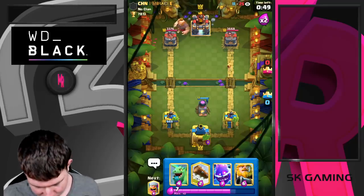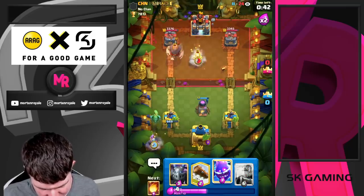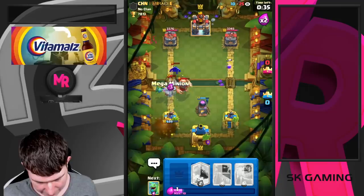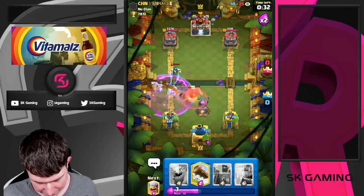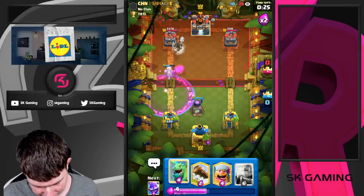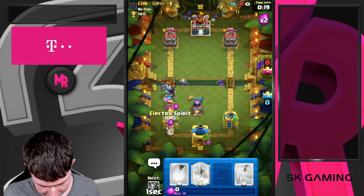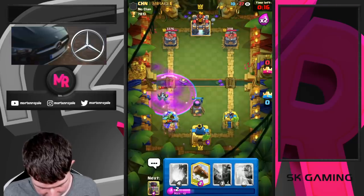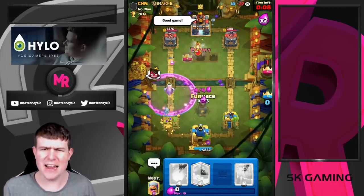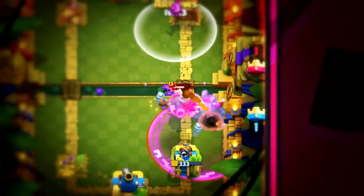Maybe I shouldn't have played lumberjack there and something else, but I can't really remember my cycle. So I think I'm just going for barbarian in the back. That's the challenge right — playing decks which I'm not really feeling comfortable with, but that's the fun with the videos. Just going for megaminion here. Furnace. Megaminion saves the day but I lost — GGs, he played really well. So we're gonna copy giant double prince. First game we won with our main deck, then we lost really close with Bob's lava hound deck, and now we lost with royal giant too. We need to copy the opponent's deck.